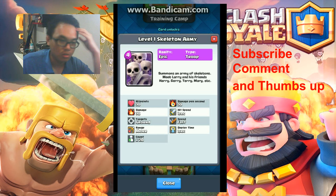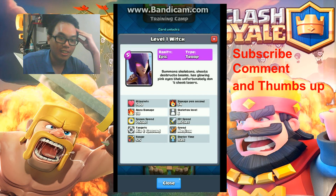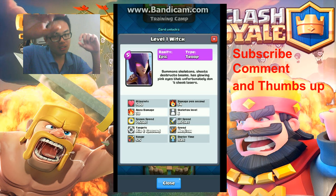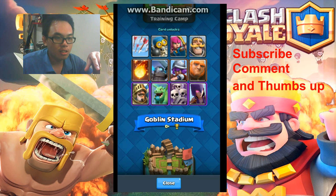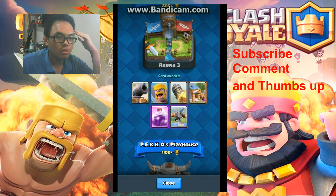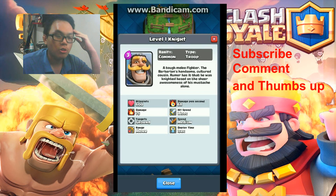My favorite Epic is Witch. She summons Skeletons that are level 6 with high attack. Usually put the Witch at the back, summon her first and then keep pushing forward. Before she reaches the tower, summon Barbarians or Giant in front, then back her up with Knight. Baby Dragon also works really well with her.